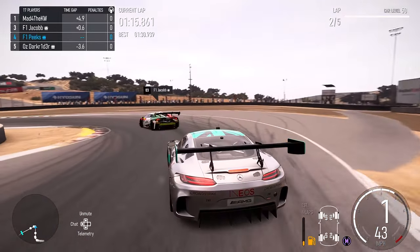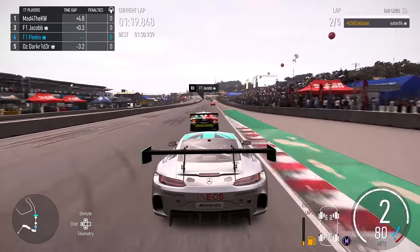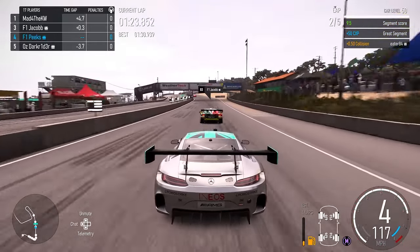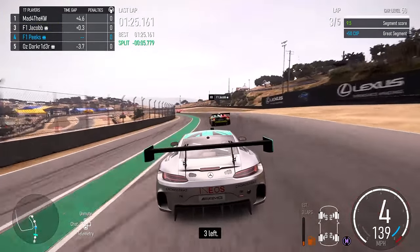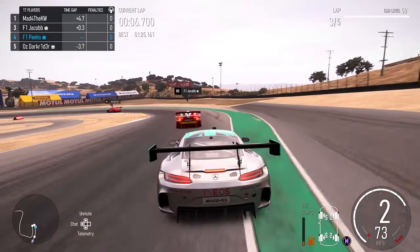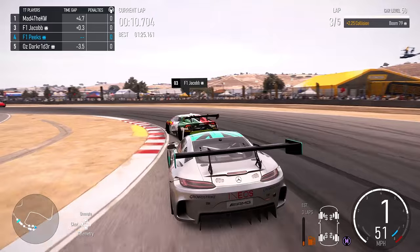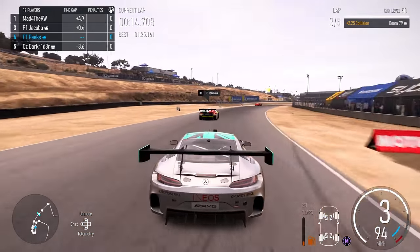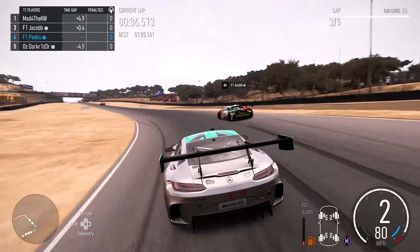On lap two we're straight onto the back of F1 Jacob — I have no idea who this guy is. I know we have the same name but I promise I have no affiliation with him. He's about level 100, and the Hurricane is a bit faster. He's driving a good race to be honest, and it's just going to be like this for the rest of the race as we try to close down the final podium position.